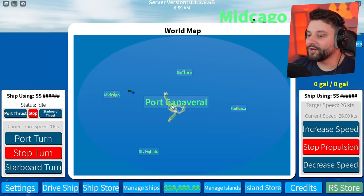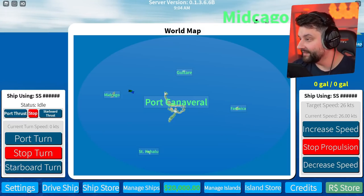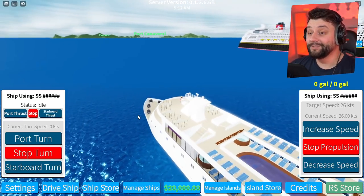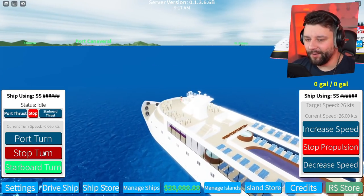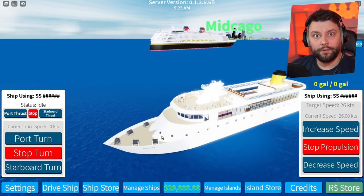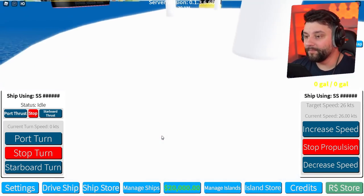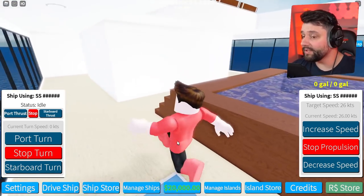I've been sailing for like 10 minutes right now and I've only got this far — it's a long way to go. I think I might just go to Port Carnival right now. I'm going to call it Port Carnival, I don't care. His horn sounds amazing but his ship is so much bigger than mine. I have no idea what was going on right now, but that was literally terrifying. While he does what he's got to do and while I keep sailing, should we explore the rest of the ship anyway?